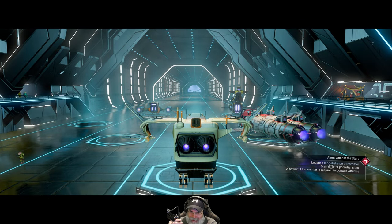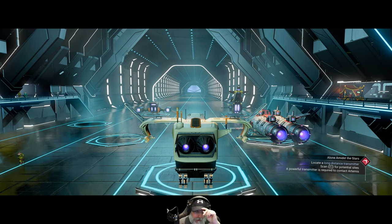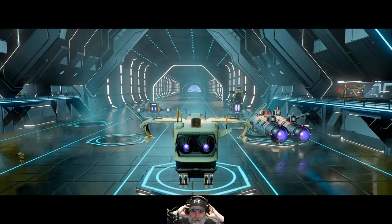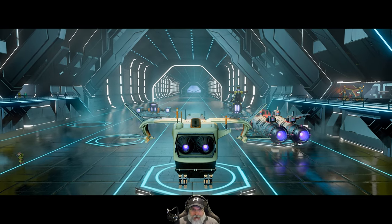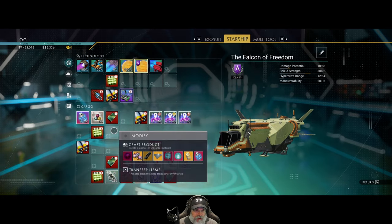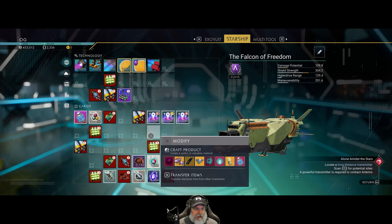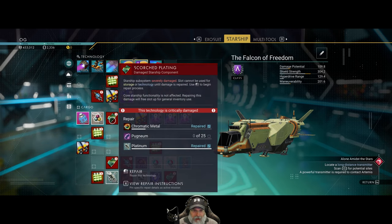Welcome back everybody to No Man's Sky. I'm an old guy gaming and in this episode we're going to keep working on trying to get our ship repaired. I've already spent quite a bit of time off camera and have made some progress - we've opened up a lot of these slots here, but what's left is pugnium, so we're going to have to engage some sentinels to get that.